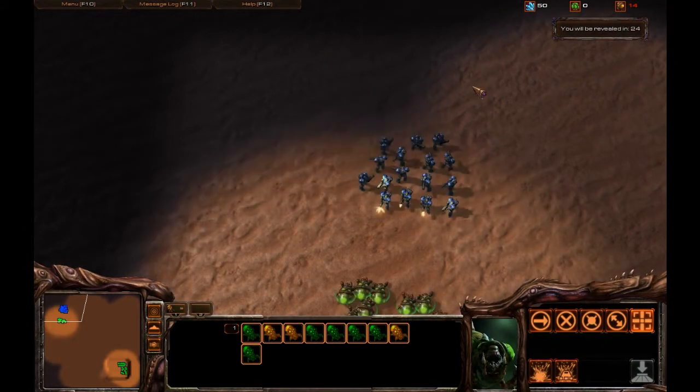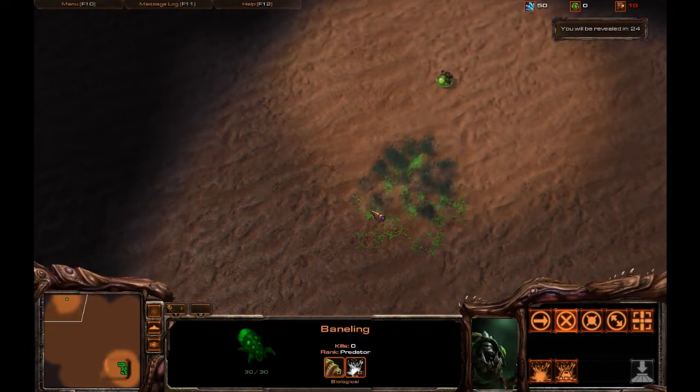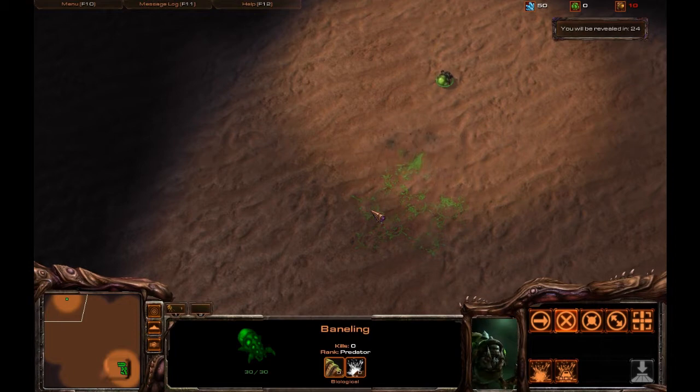We're going to come up against this group of marines. You're pretty much able to take all of them out — I used 6 banelings and that was against 15 marines because of the splash damage. A few of them did get taken out before they exploded, but the rest were able to create a buffer — those baneling meat shields still exploded and got some splash damage on the marines.